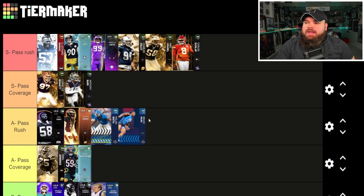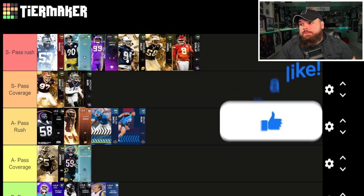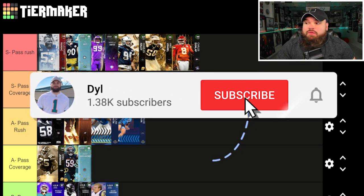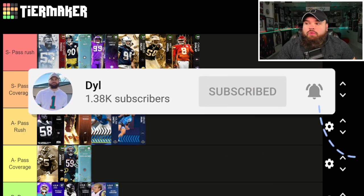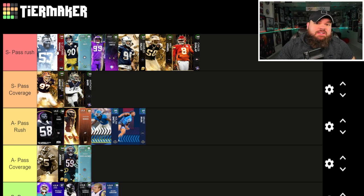Let's take a look at the old tier list real quick and talk about the AP update and how things have changed. To be honest, I think everyone is still in the same exact spot. I don't think anyone needs to come down from S tier. I just think the zero AP abilities are really, really valuable. The one person I could see coming down would be Shaquille Leonard with Unstoppable Force, because I don't think he gets a great zero AP ability — he gets Run Stopper, Inside Stuff, and I believe No Outsiders as well.